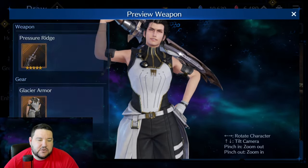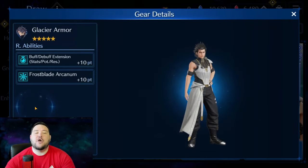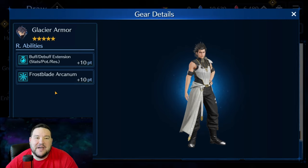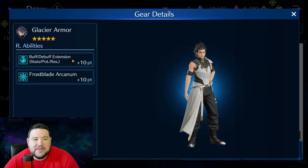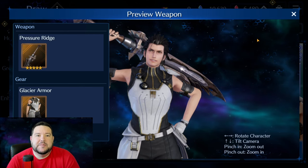For Zach, his sword looks really cool. The outfit itself — the Glacier Armor — I kind of hate it, so that's how I feel about that. The Frostblade Arcanum — at this point I think at least half the characters have one. We've got Aerith, Tifa, Cloud, Sephiroth, and Zach — that's at least five. And then randomly it's got buff debuff extension on it, which I don't think is bad. I think this actually makes this armor really good.